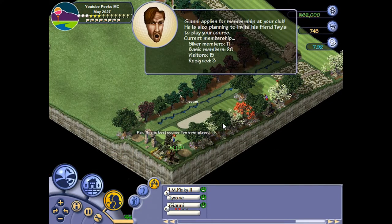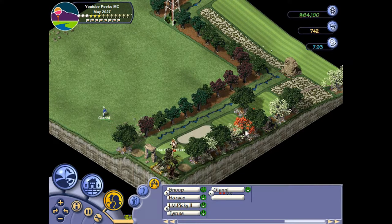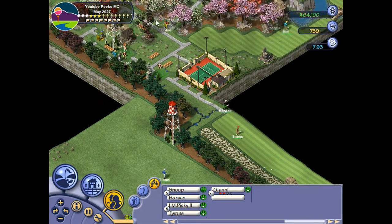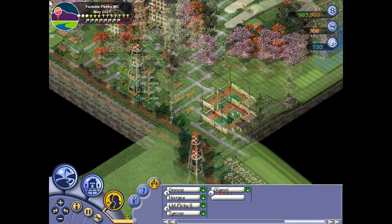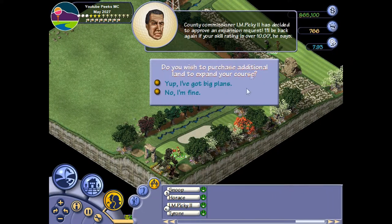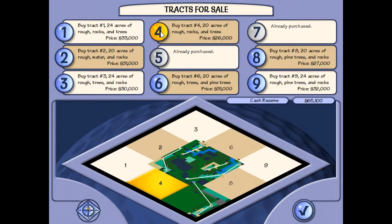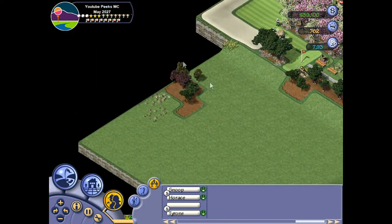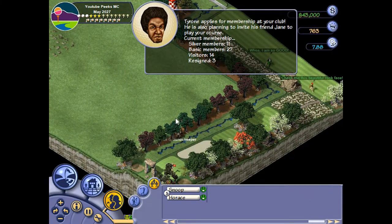Another membership — good stuff. This game is a bit slow paced. One thing I miss in this game is the speed-up function — to go double and quadruple speed would be super nice. Sometimes you're just waiting for things to happen. Ten members is what we need to get to, and that should be easy enough. I've got big plans — we're gonna buy track four and track one next time.